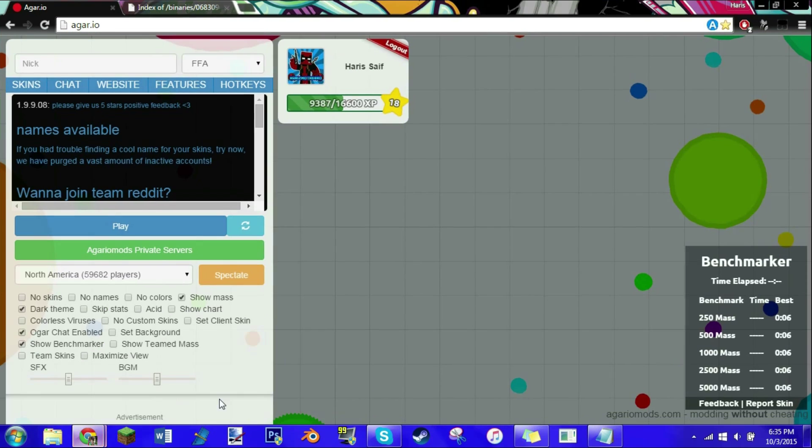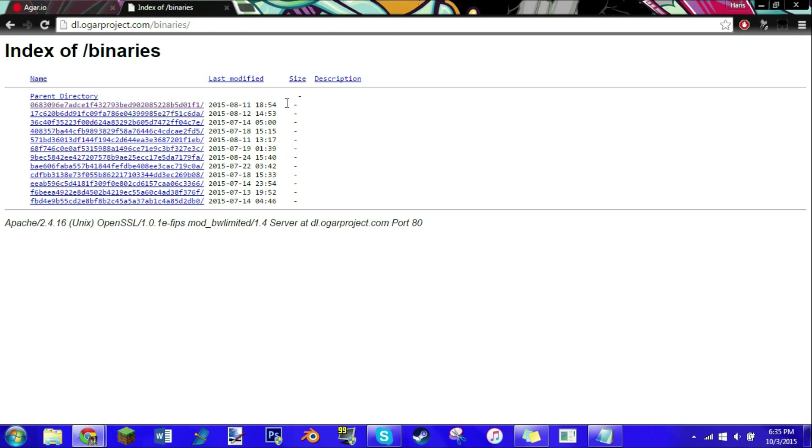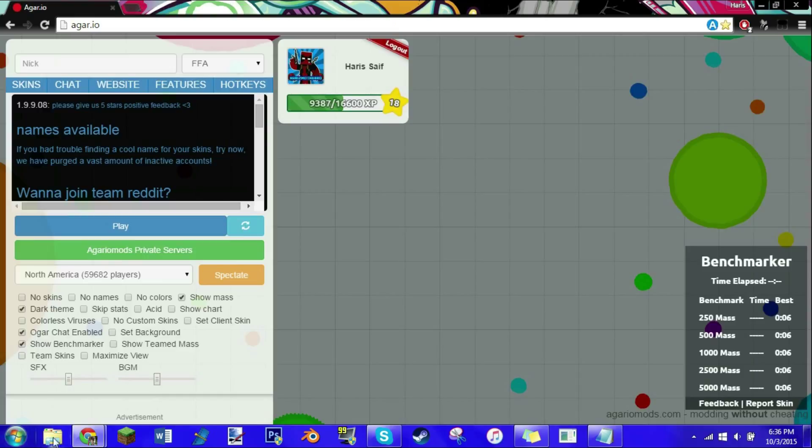So without further ado, let's jump into this. The first thing you want to do is open up your browser — I'm using Google Chrome. I only know how to do this tutorial on Google Chrome, but I'm pretty sure it'll work the same way for other browsers. You want to go to this link — it'll be down in the description — and click parent directory. Then just download the one that is always at the top, click that, and the download will start. I already have it downloaded.